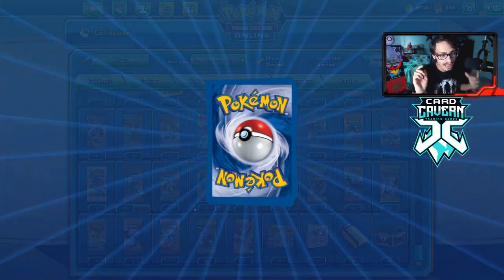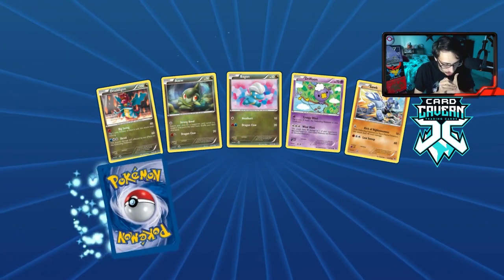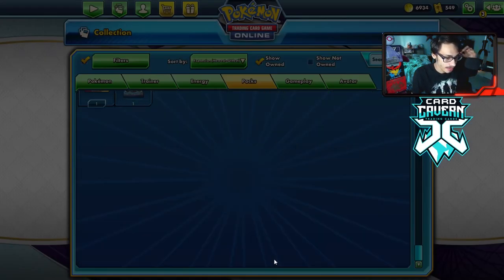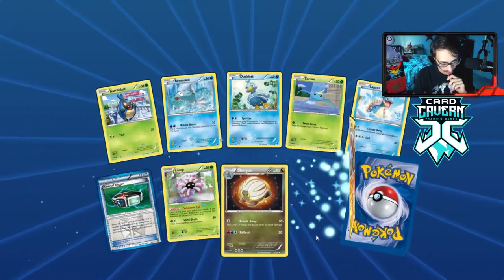I am working on getting another big pack opening mini video for you guys. I don't know if I'll get it out before Evolving Skies or not. First pull — we got a Dialga. I didn't have that apparently, so that's actually not a bad pull. I'll take it — probably worth a fraction of a pack, but a little better than nothing.